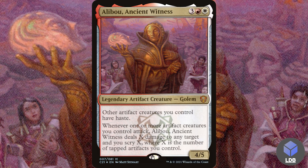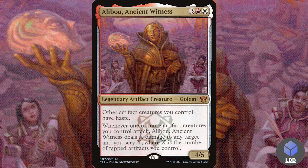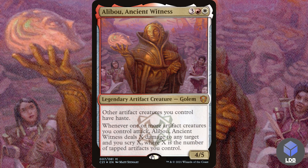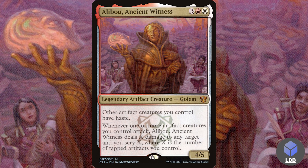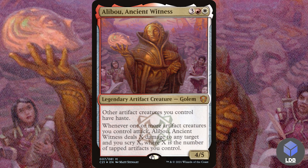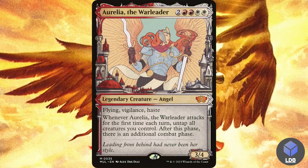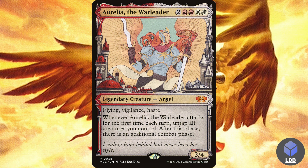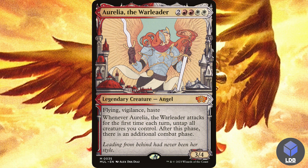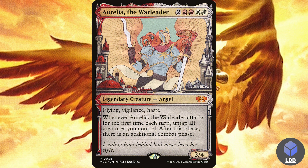Next is Alibu Ancient Witness — three, red, and white for a 4/5 golem. Whenever one or more artifact creatures you control attack, Alibu deals X damage to any target and you scry X, where X is the number of tapped artifacts you control. Notably, you don't have to attack with your whole team — swinging with just one thopter triggers it. It counts artifact lands, mana rocks, thopters — all your artifacts. Finally, a classic boros staple: Aurelia the War Leader — six mana for a 3/4 angel with flying, vigilance, and haste. Whenever Aurelia attacks for the first time each turn, untap all creatures you control and get an additional combat phase.